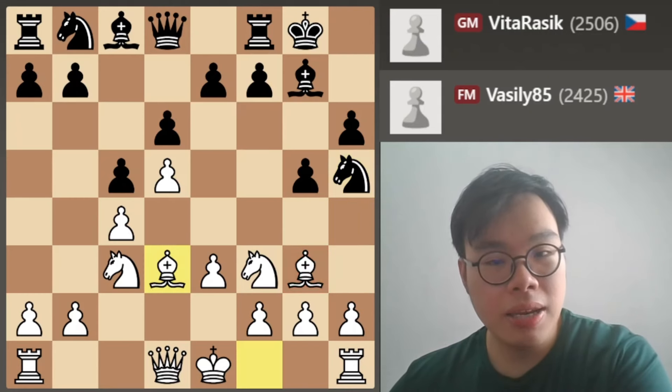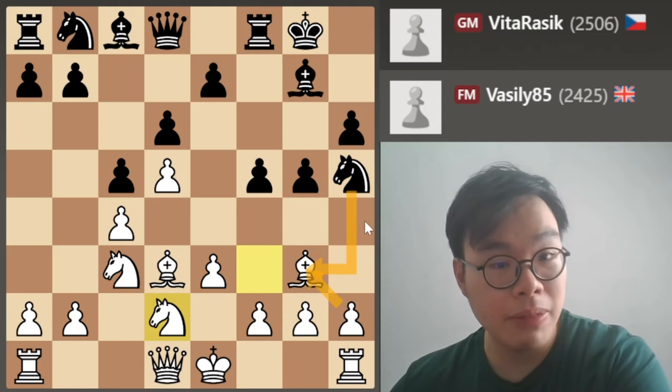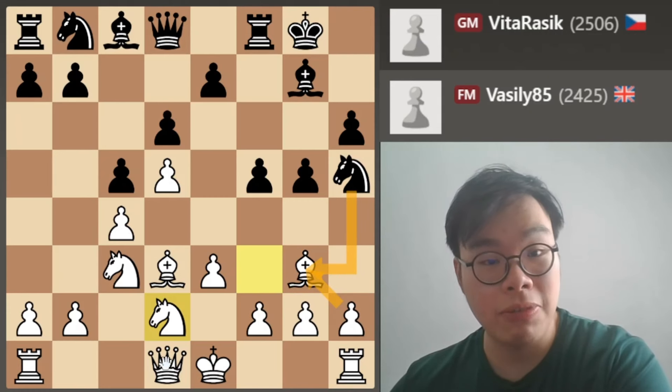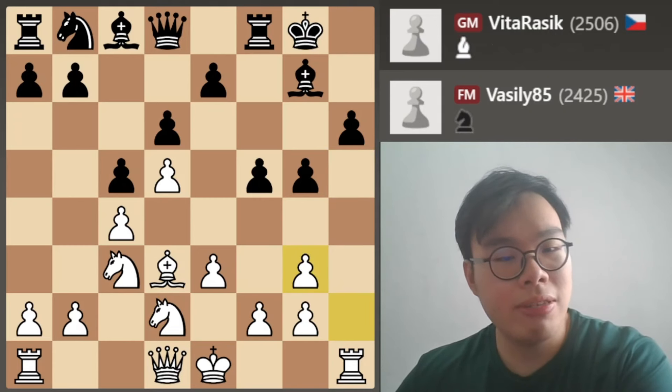So now I play the move bishop d3, and f5 — another pretty committal move. Now I play knight d2. I want to force black to take on g3, so that I can take back with the h-pawn and open up the h-file. That's the reason I don't want to castle, because then it wouldn't be possible for me to use the h-file under any circumstances. So black takes on g3, h takes g3, and this is a very standard position.